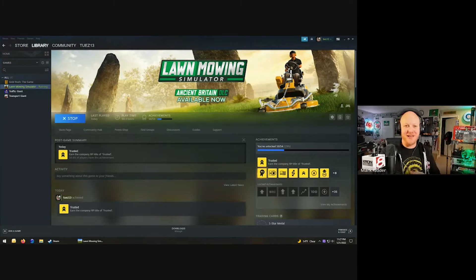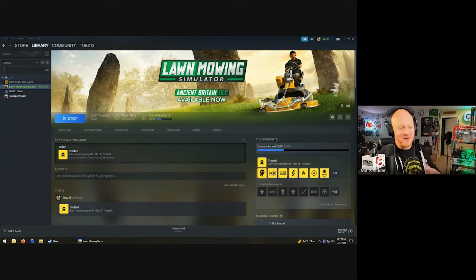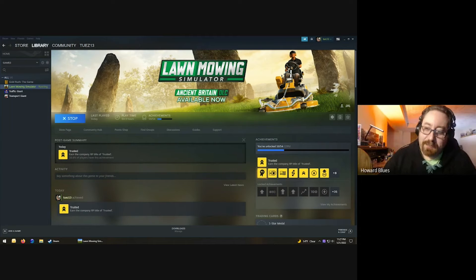Ta-da! Look at that — here's your desktop and a few extra things. Just got a couple other ribbons on Lawn Mowing Simulator, including 'Trusted,' and I completed my first challenge. The challenge for today is to get tech support — get the bonus Lawn Mowing Simulator. Stay for Lawn Mowing Simulator! So maybe you don't want to see this while you're presenting.